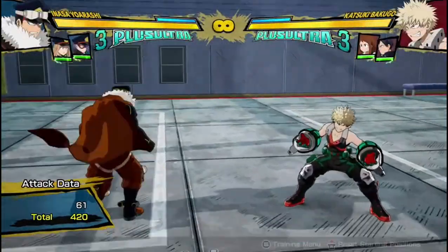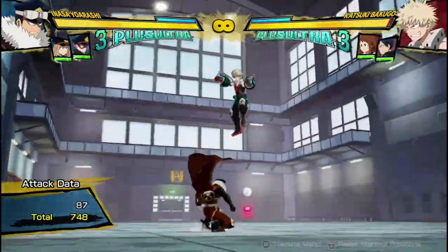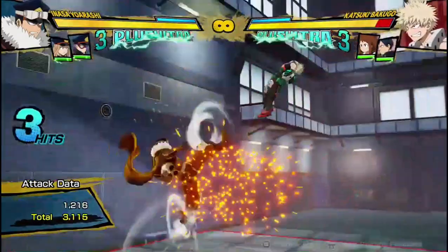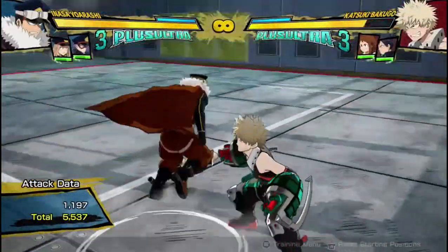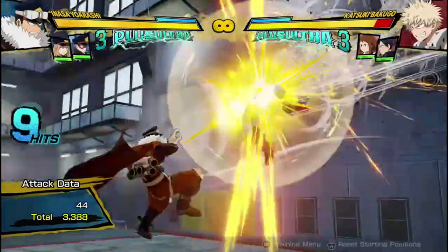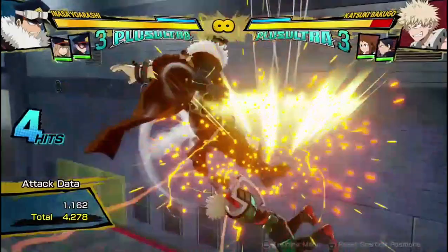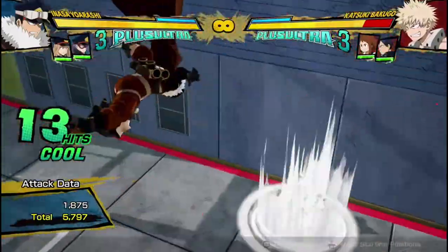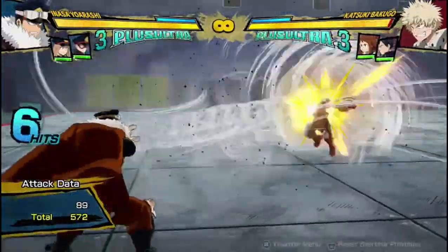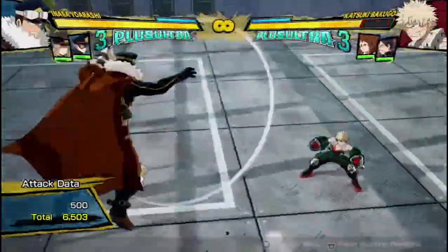Those combos usually do about 9,000–10,000 damage with no meter, so you've got to watch out. Tilt quirk 1 also hits in the air and can be used to extend combos — you can cancel it after his air strings or even his tilt attack. It can be a combo starter or a combo ender. It's very long range, so if you catch your opponent trying to do something, just suck them in for a full combo.